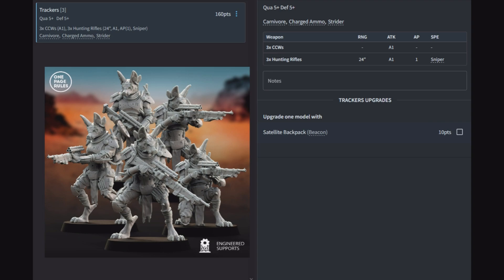Now onto the Trackers — the unit hunting rifles are best with, and they actually come with them. They're quality 5, defense 5, with close combat weapons and 3 hunting rifles (24-inch A1 AP1 sniper) for 160 points for 3 models. They have Carnivore, Charged Ammo (giving ambush and AP3 when deploying), and Strider. Their job is to pop up and drop a high-value target. Their only upgrade is a satellite backpack with beacon — they're built for one thing.